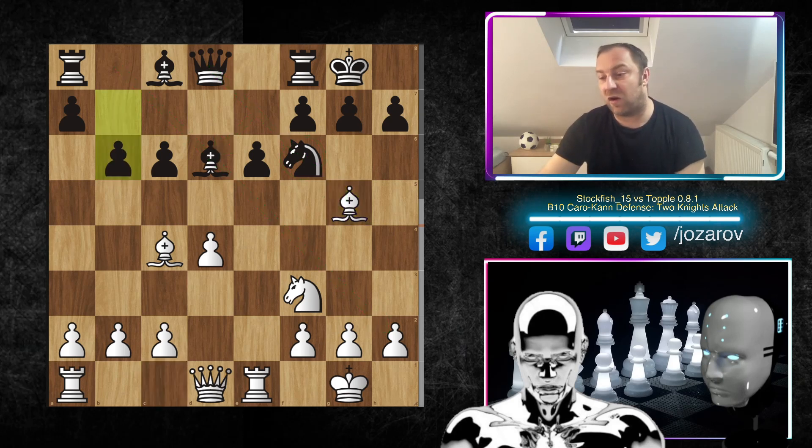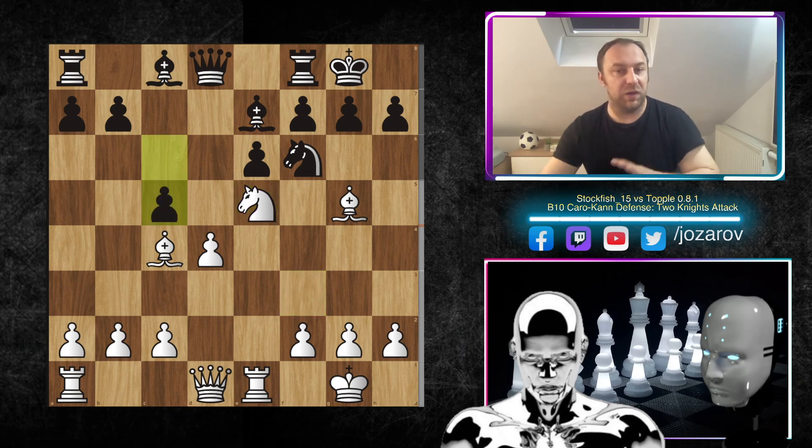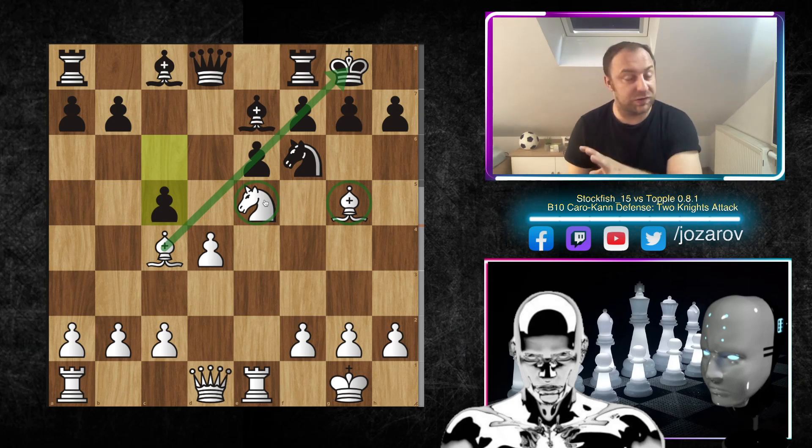After bishop to g5, we have the crucial mistake of the game: b6 was played by Topple. This is a huge positional problem because the c6 pawn now becomes a structural weakness. A better idea was bishop to e7, then knight to e5 dominating the position, and after c5 black could at least try to liberate the position a little bit. Still a plus one evaluation for white, but that was a way to fight. Instead, b6 is now a huge weakness.